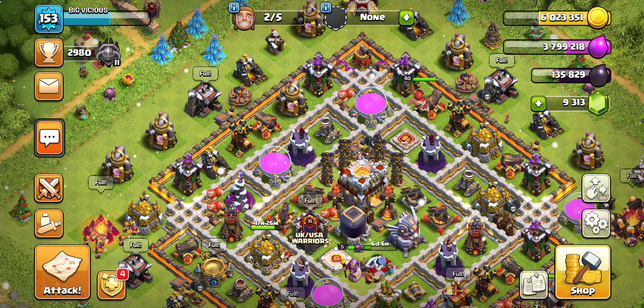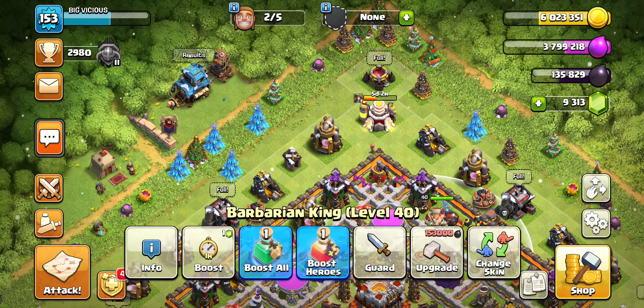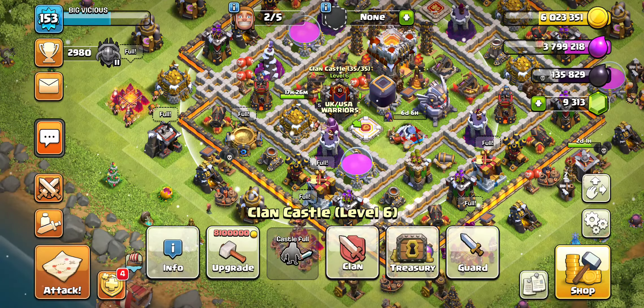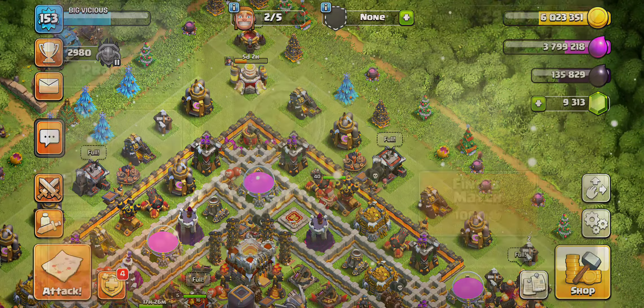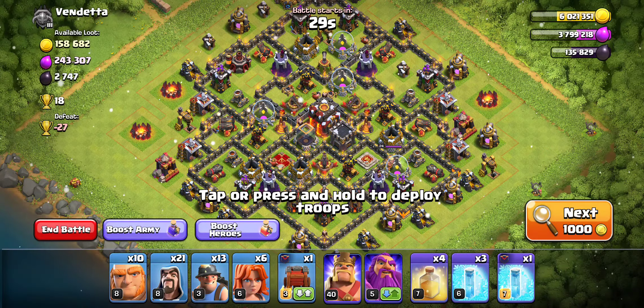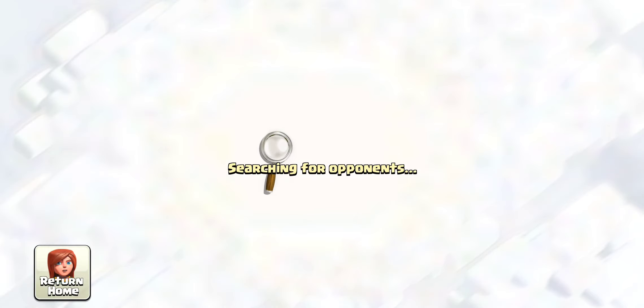Now we need to upgrade this Barbarian King. In order to do that, I'm going to need more dark elixir. I've got 10,145 right now and I need 153,000. Let's see if we can snag it here real fast — we'll go in for some loot, looking for a lot of dark elixir to pump this up.